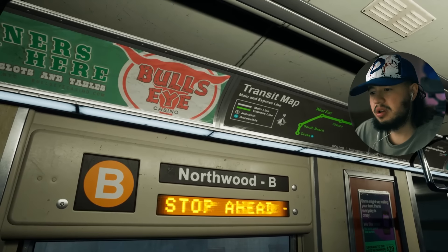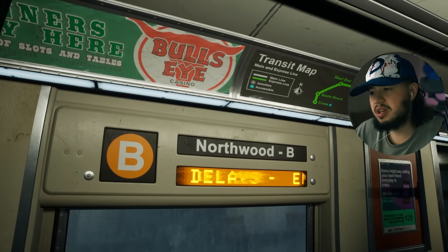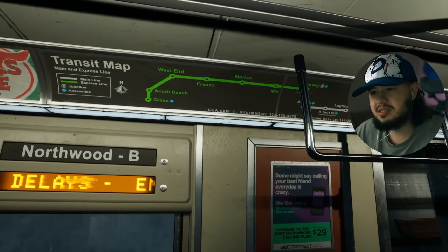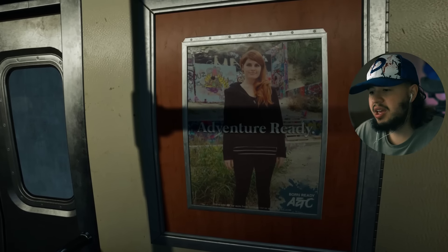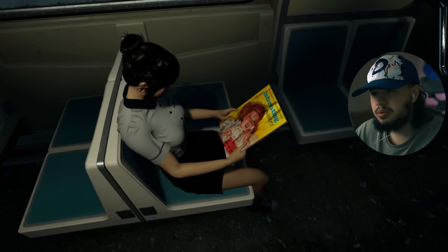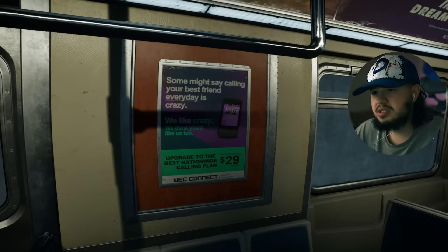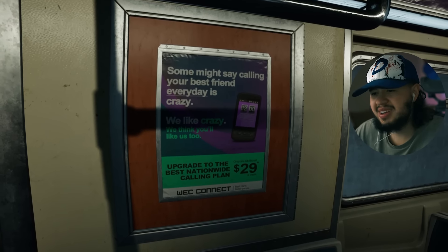Inspect these ads. F1Z. Same name. Classic taste. Northwood B. Emergency stop ahead. Passengers expect delays. Transit map. Upgrade to the wind — upgrade to the best nationwide calling plan, $29. Transit map. So there's a lot of the same advertisement on the subway. Adventure ready. Born ready. Aztec. Hello, madame. Who are you? What are you reading? Interesting romances. Just looking at all these ads. Sometimes they might call you your best friend every day — we like crazy, we think you'll like us too. What kind of ads are these?